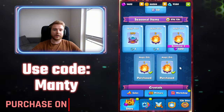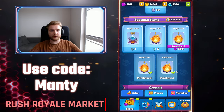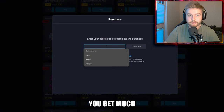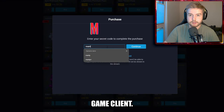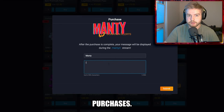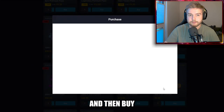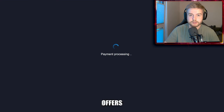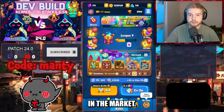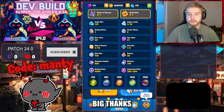Did you guys know that whenever you buy something in the Rush Royale market, you get tons of benefits? You get much better prices than in the game client, you can support your favorite content creator with a promo code, and you can limit the number of your purchases. Instead of several mini transactions, you can buy platinum and then buy in-game stuff such as gems, passes, or deal offers. If you want to support me, please use code MONTY when you purchase in the market - you can leave me a message that will show on my stream. Big thanks to all who use my code.